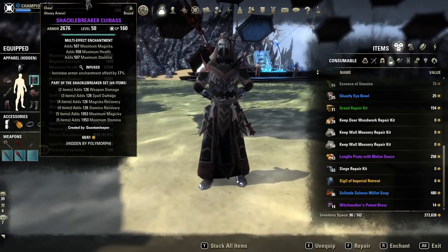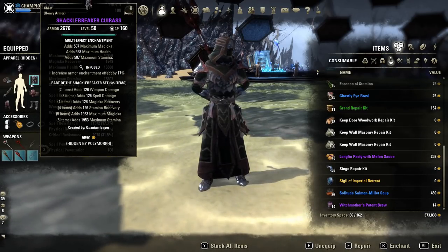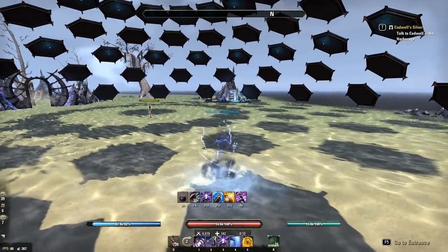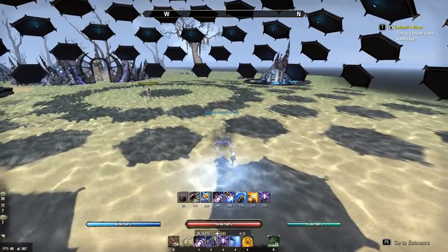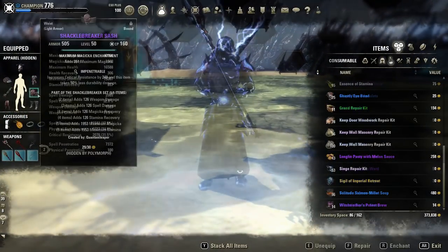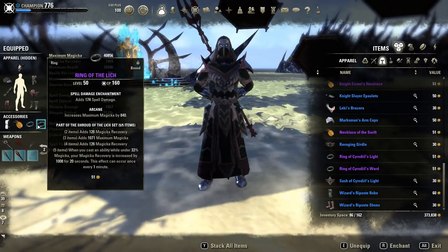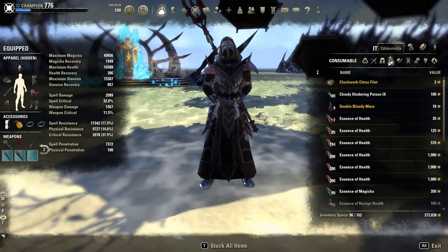For our item sets, we are running 5-piece Shacklebreaker on both bars. Shacklebreaker is a really good set because it gives us a moderate amount of damage as well as sustain. Having good stamina sustain is essential for an open-world Magicka Sorcerer because your main strength is your mobility — and in order to have high mobility you need good stamina sustain to sprint, dodge roll, block and break free often. For our next set, we'll be running Shroud of the Leech, found in the Crypt of Hearts group dungeon, running this on our back bar only. Combined with Shacklebreaker and the drink we're using, this set will give us more than enough Magicka sustain for any situation.